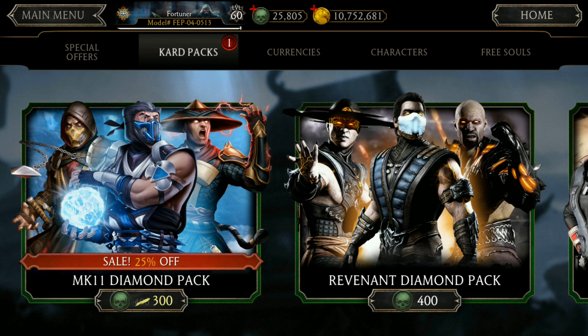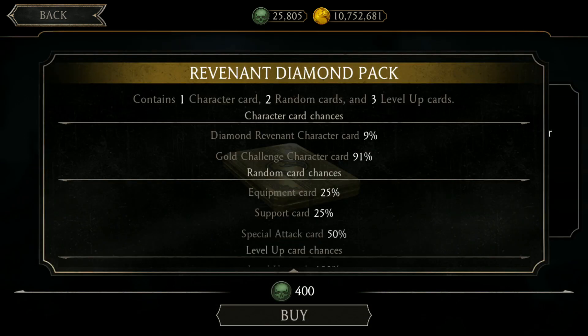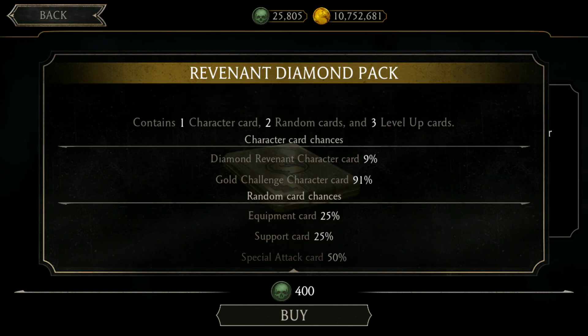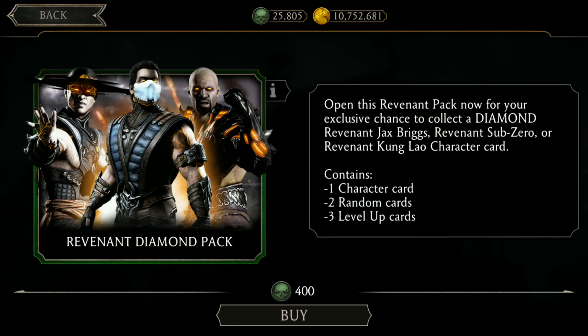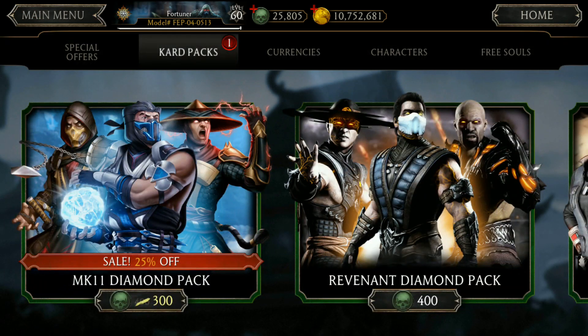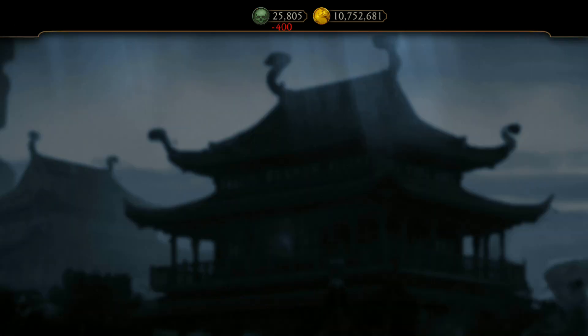So that I can play with my Ravenin team. The diamond Ravenin character card chances are 9% and gold character chances are 91%. The gold challenge character chances, level up cards — I think three random cards and one character card. I'll try to open from the main menu.